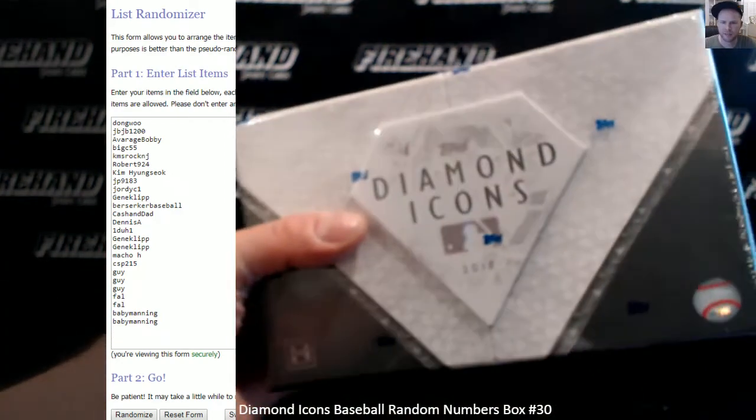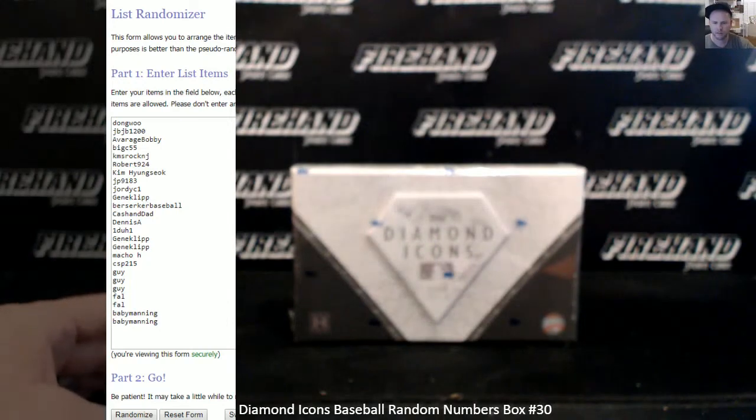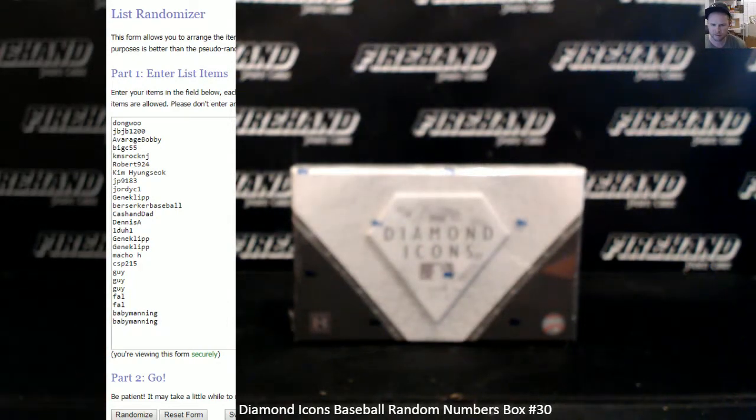Good luck, everybody. 2018 Diamond Icons Baseball, single box, random numbers, number 30, 25 total spots.